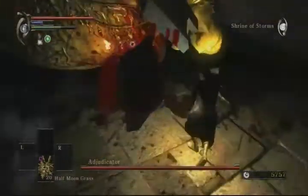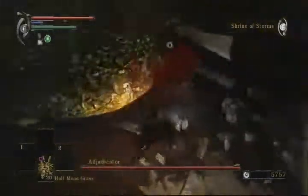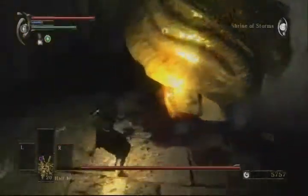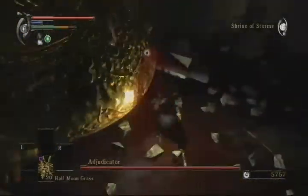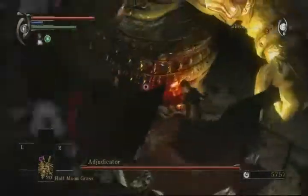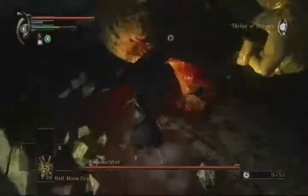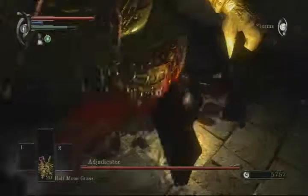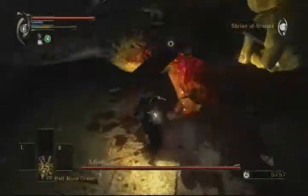My general strategy in this is to stick directly next to his weak spot and constantly attack it. Now, while most people will dodge to the side with the meat cleaver, I tend to stick to the side with his weak spot. This is a lot more dangerous because it is a lot easier to get hit by his attacks.